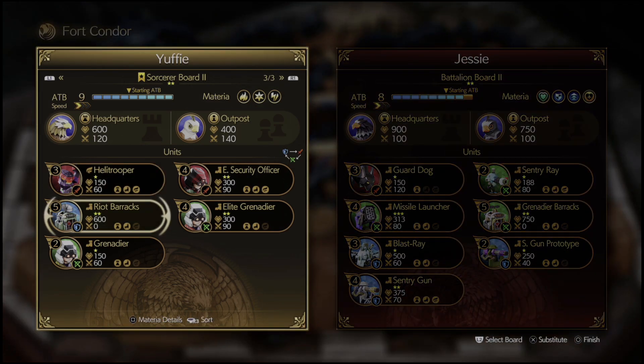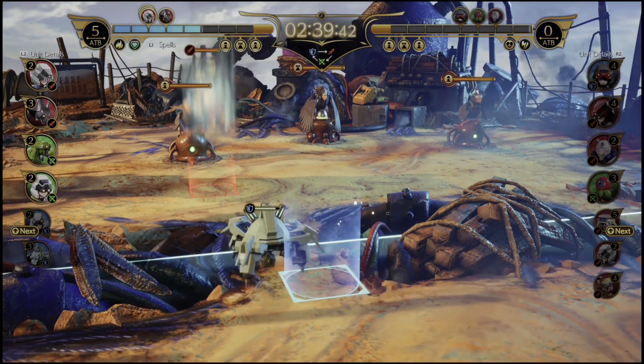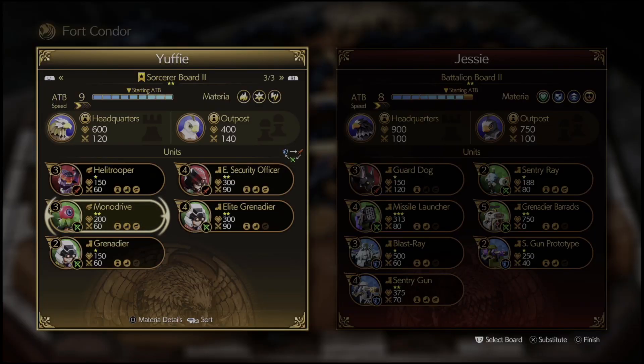Next, let's talk about understanding the board before battle. You can set it up depending on the enemy strategy shown on the right-hand side. In this example I was playing against Jesse. I'm using the Sorcerer Board 2 and Jesse is using the Battalion Board 2. ATB speed is self-explanatory — it's how fast the blue bars charge up. The troops below have numbers next to them (three, four, five, four, and two) indicating how many ATB slots are needed to spawn them. Troops come up randomly on the right, similar to Tetris. Jesse has only one red troop; the rest are green and blue.